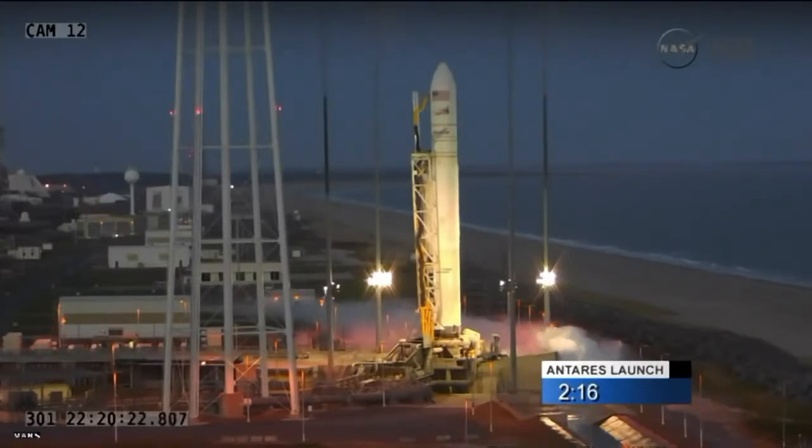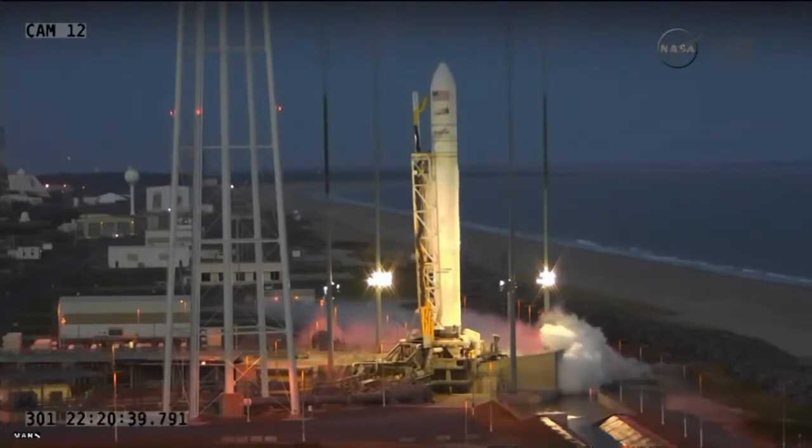Ops two, go to disable automated blended to pure inertial handoffs. Automated handoffs disabled. And ops two, send one manual blended to pure inertial handoffs. T-minus two minutes. Hand off. Manual handoffs sent. Copy check 398, check 399.